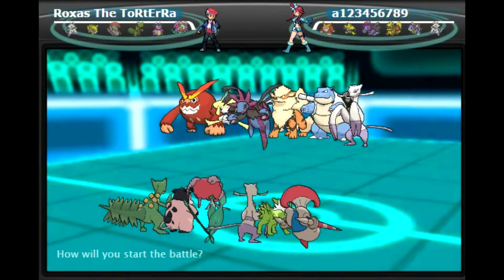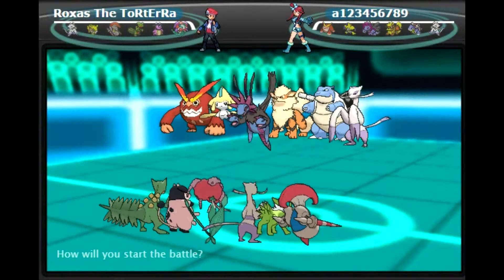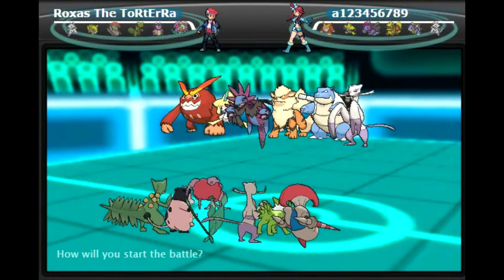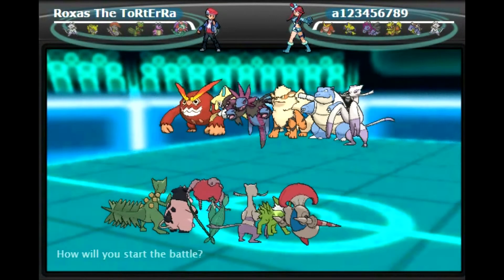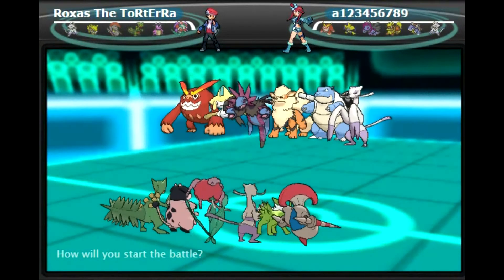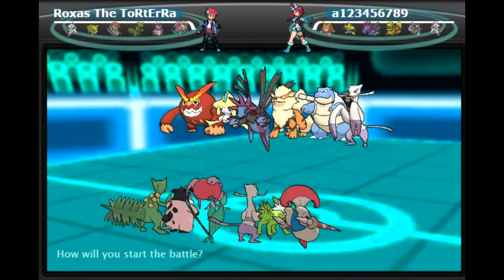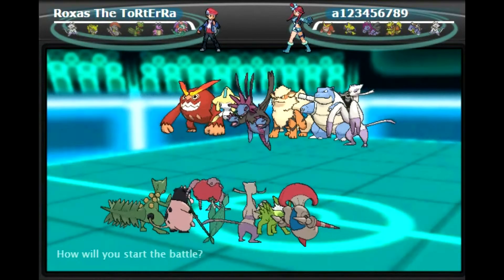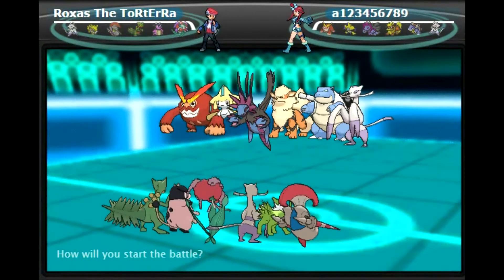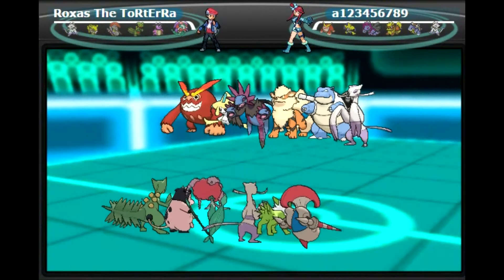Looking at his team, this team is very competitive and scary. It's a Mega Blastoise. The Mainsail is a really good lead, but so is the Hydreigon and the Darmanitan. I hope he doesn't lead with his Arcanine or Darmanitan — that's going to be a problem. I'm going to lead with Esquivalry trying to predict the Mainsail lead.